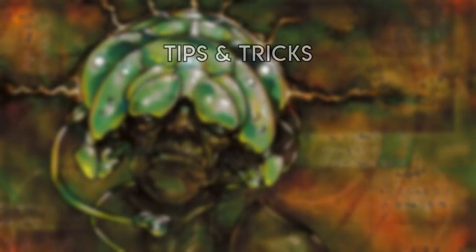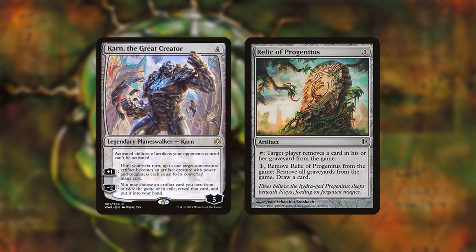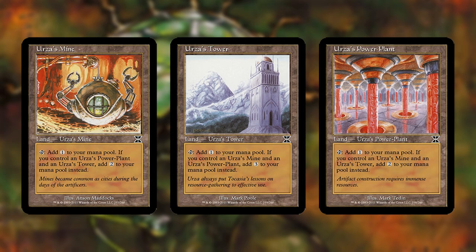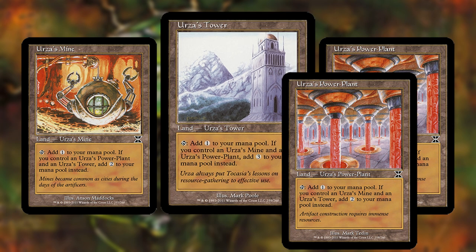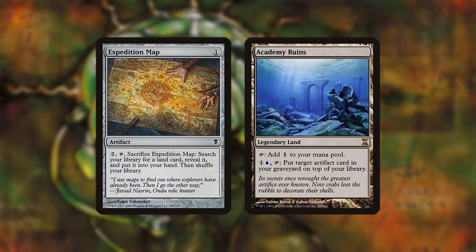Tips and Tricks: Karn retrieves cards from exile, not just your sideboard — you can use things like Relic of Progenitus to get back important cards that have been exiled. The sequence you play your Tron lands matters. It's best to pay for spells and abilities with Mine and Power Plant first so you'll have the most mana from Tower afterwards. When attacking Tron's lands, destroy Mine and Power Plant first since it forces them to pay for things with Tower before reassembling Tron. However, if they have four or more Tron lands, destroy Tower first. If you already have a ton of mana and can search for a land with Expedition Map, it's probably more worthwhile to find something like Academy Ruins rather than more Tron lands.